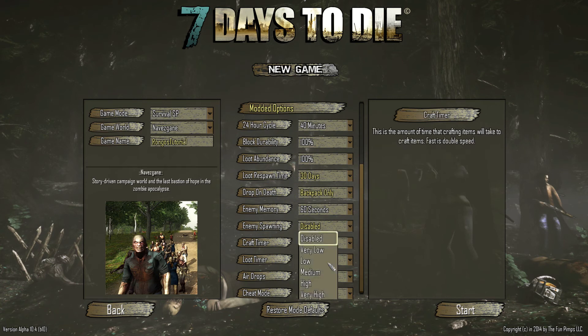Zombie enemy spawning — you want to set this based on how many zombies you want in your world. I generally play on very high spawn, which is 150% of normal zombies. If you are new to the game I would say medium to very low would be good. We're going to do this tutorial series on medium.